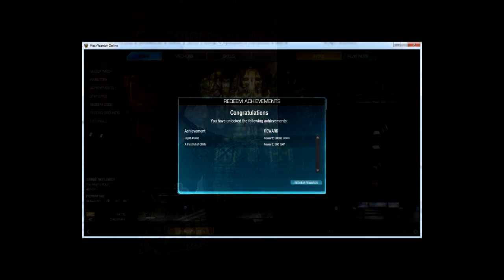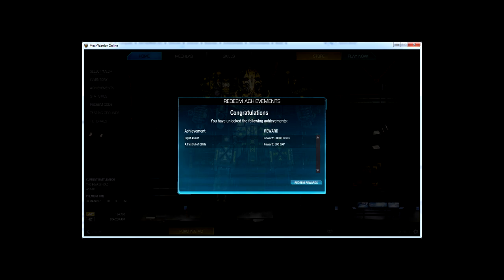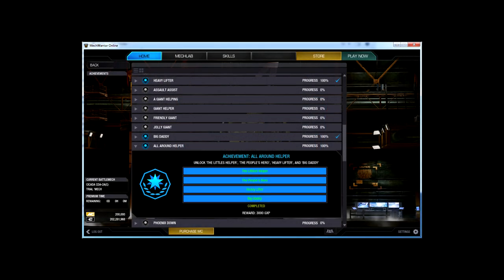The achievement system is a stat-based reward system, and you can earn these rewards in a single game or over multiple games. They're really about setting milestones for a MechWarrior's career. We've added 58 achievements to the game — some are easy and some are epic, but we know these will keep you busy until we add the next round. Right now when you unlock an achievement, you're going to be rewarded with either GXP or C-bills, but in the future we're going to be adding titles and possibly other things.